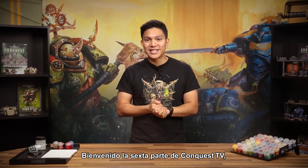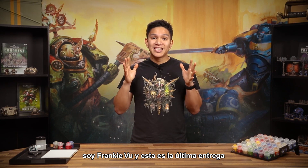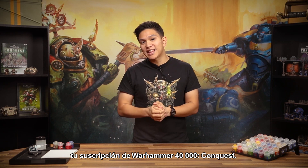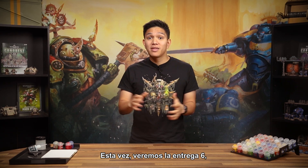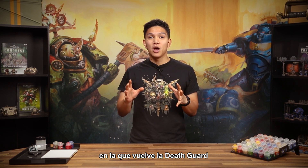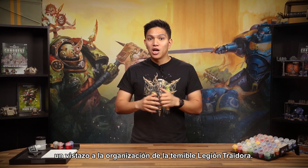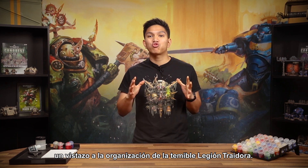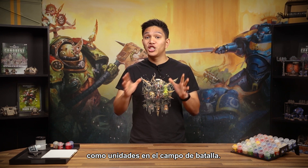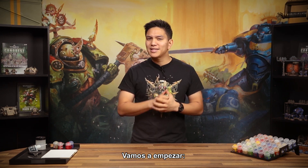Welcome to part 6 of Conquest TV. I'm Frankie Vu and this is your latest instalment in your guide to getting the most of your Warhammer 40,000 Conquest subscription. This time we'll be looking at issue 6, which sees the return of the Death Guard with more Plague Marines and a look at the organisation of the dreaded Traitor Legion. We'll also be looking again at how to use our warriors as units on the battlefield. Let's get started.